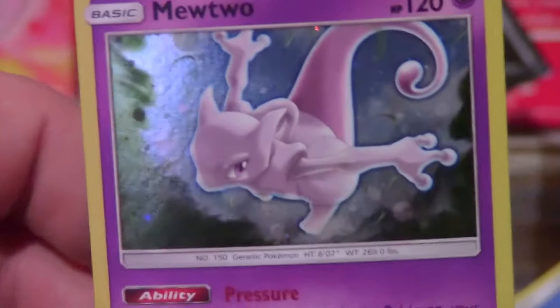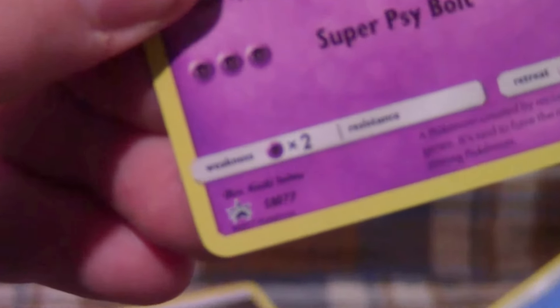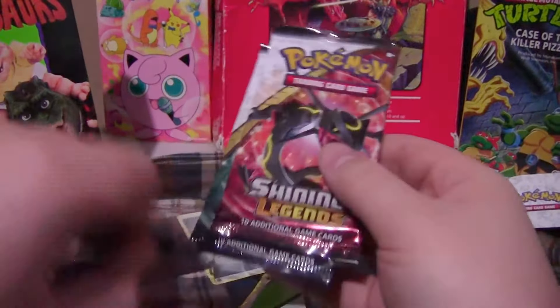Awesome pin. I like how they do the rubberized backs so the kids don't stab themselves. Here's the promo Mewtwo that comes with this box — this is SM77. Big fan of that. Love the promos in this one. A few more Shining Legends packs.